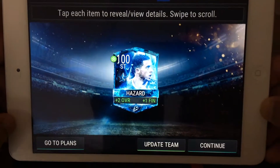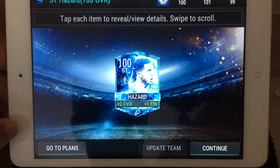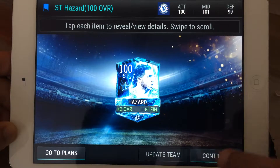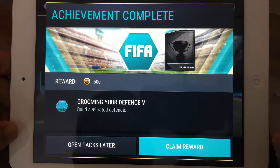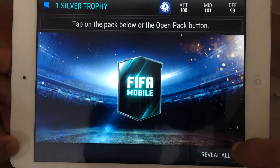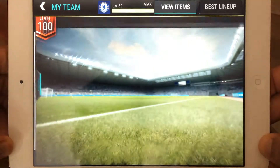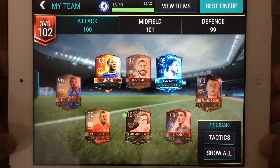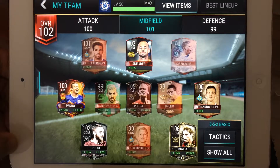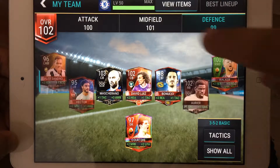Update the team and wow — 100 attack, 101 midfield, and defense goes to 99. This is all before the new season starts, so thank god. Build a 99-rated defense, thank you so much. Open the pack, continue, go all the way to My Team — Hazard goes to 105, all the other players have increased drastically too. Bigly goes to 106 — just wow! And this is all before the new season.